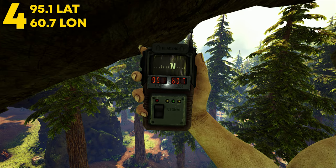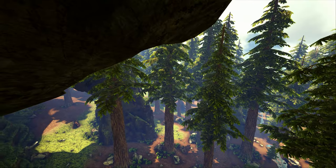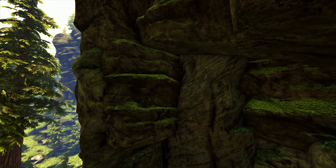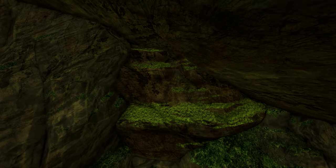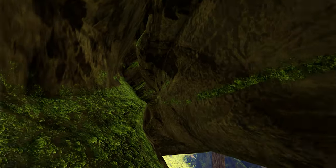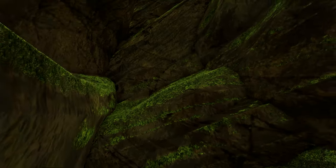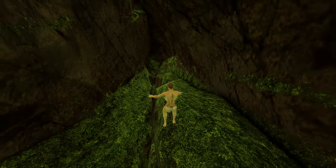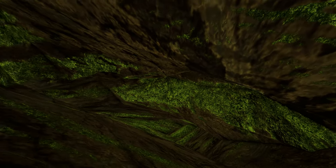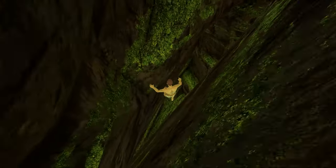Coming in at number 4, this can be found at 95.1 latitude and 60.7 longitude. Here it is on the map. This can be found on the side of the main mountain wall in the Redwoods area. This rat hole is very well known and popular, so if you're looking to build in here, stay away if you don't want people to find you. You have to build some kind of cliff platform with turrets to keep people out, but raiding this spot is pretty hard. Inside you have a lot of layers — I was able to build five different layers using cliff platforms. It's a bit expensive, but great for a solo, duo, or trio with no cave damage to worry about.